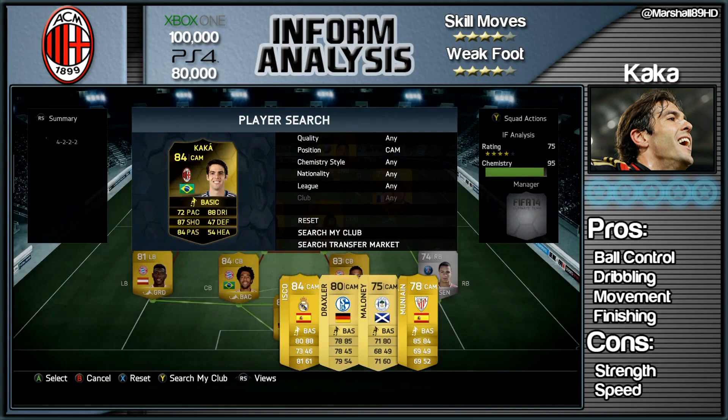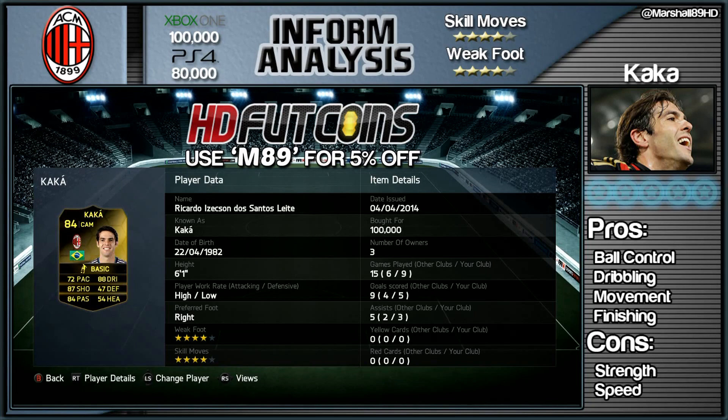If you do want some coins, head over to HDFUT Coins and use that code M89 to get yourself five percent off all purchases.